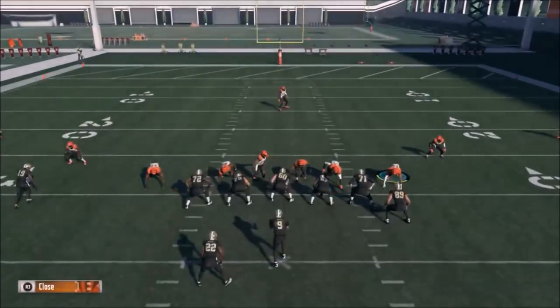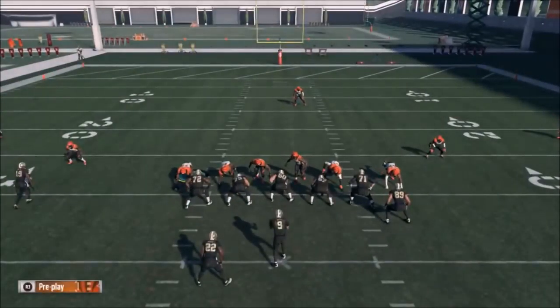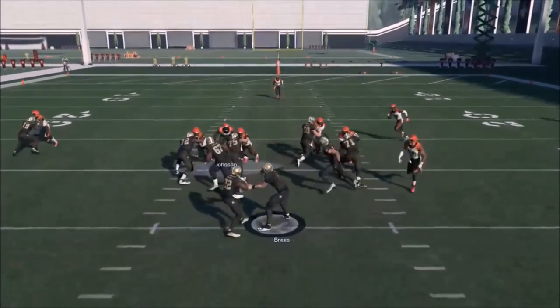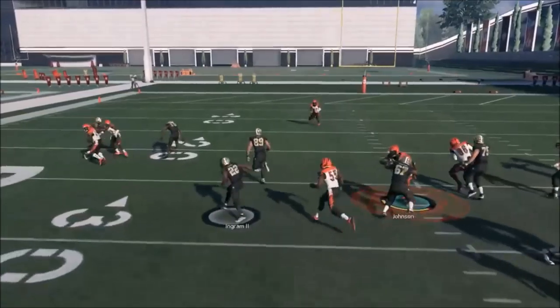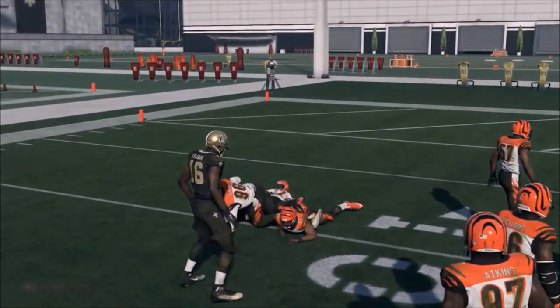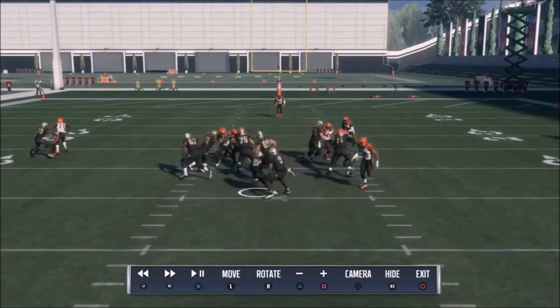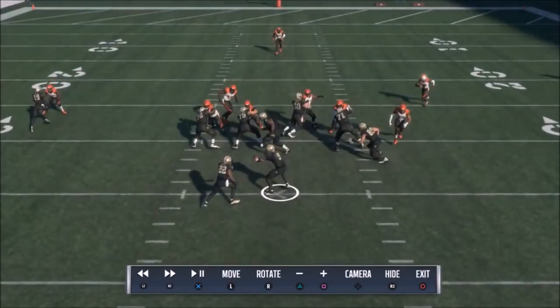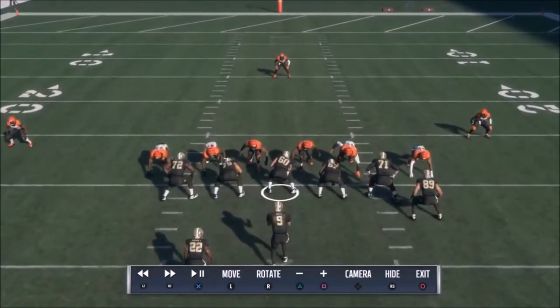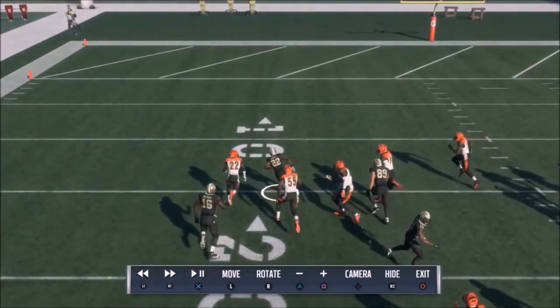Now I'm going to bluff on this side — the running back's open so I'll bluff blitz, bring my guy in a little bit to make sure 72 pays attention to me. It's a run play — we got a decent run out of it, but that's okay. You can see that defensive end came free even though it was a run play. Let me go to the instant replay to show you guys the consistency — he came in free. It's not the best run defense since you're not using a linebacker, and you can get caught up on a block, but it's still a good play.